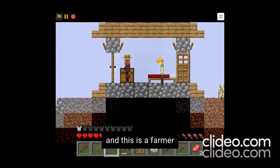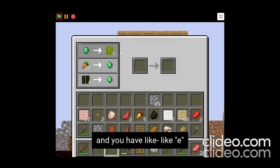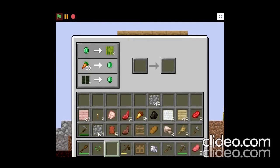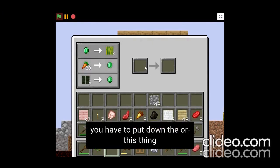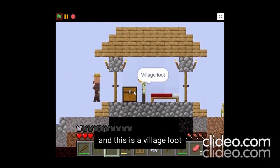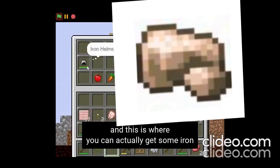This is a farmer villager and you press E on it and you get a small trading interface where you can give 20 carrots and get one emerald, or do various trades - you put the emerald or item in to get things. This is the village loot and this is where you can actually get some iron.